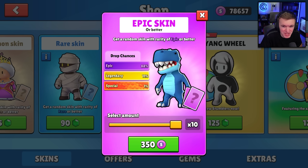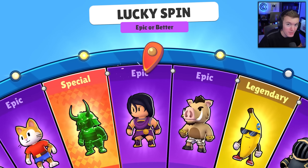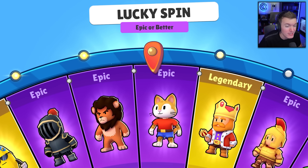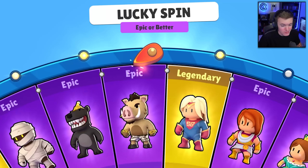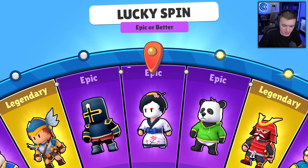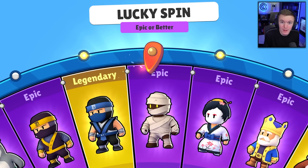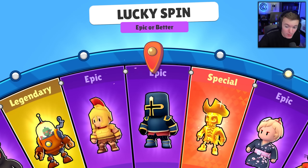For the rest of this video, we're just going to spin the epic wheel because we have 78,000 tokens and I need to get rid of them. Even though we have everything in the epic wheel, I kind of just want to throw my tokens down the drain because I don't want them. Like who needs 78,000 tokens?